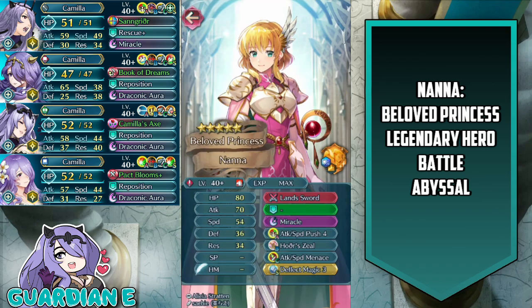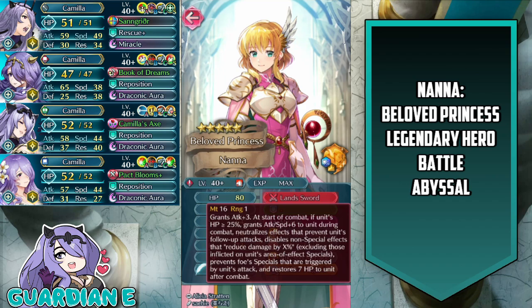GuardianE here with another Camilla Emblem Clear video for Fire Emblem Heroes. This time we're going to be taking on the beloved Princess Nana on her very own Legendary Hero Battle on Abyssal Difficulty. Nana here as a cavalry sword unit is essentially built to negate and nullify any damage reduction on her would-be victims.